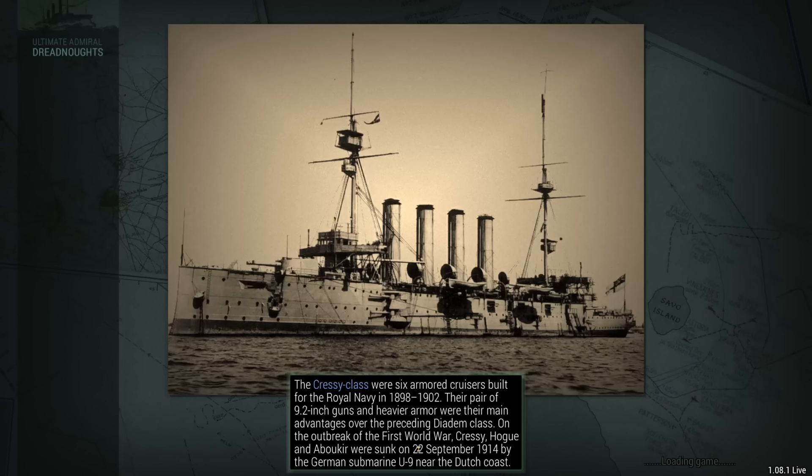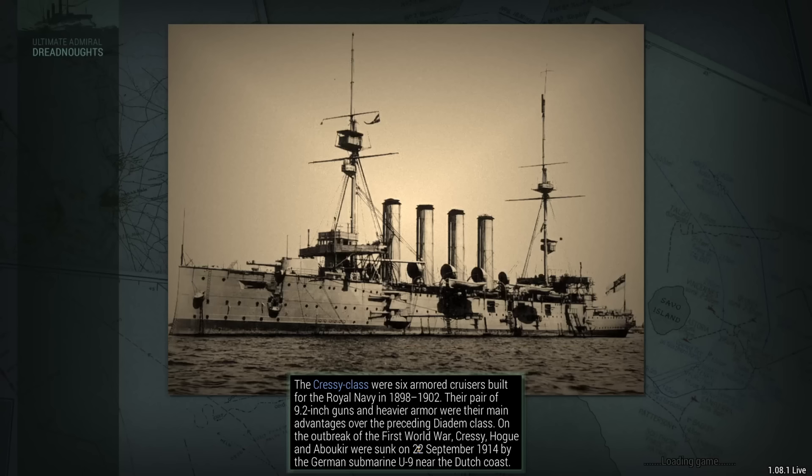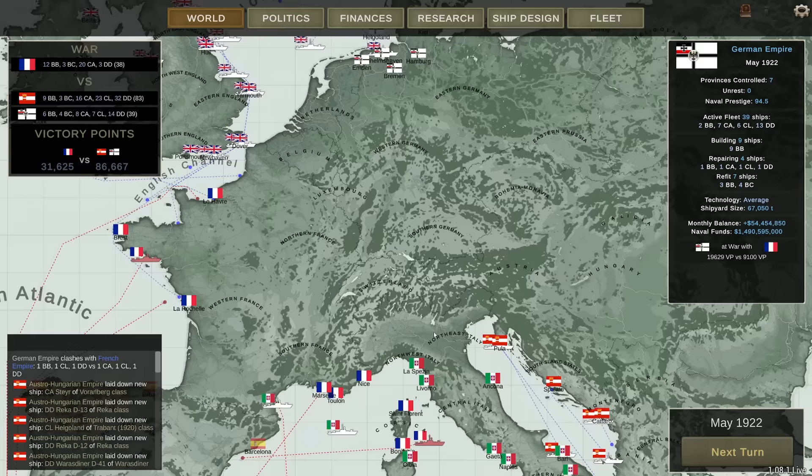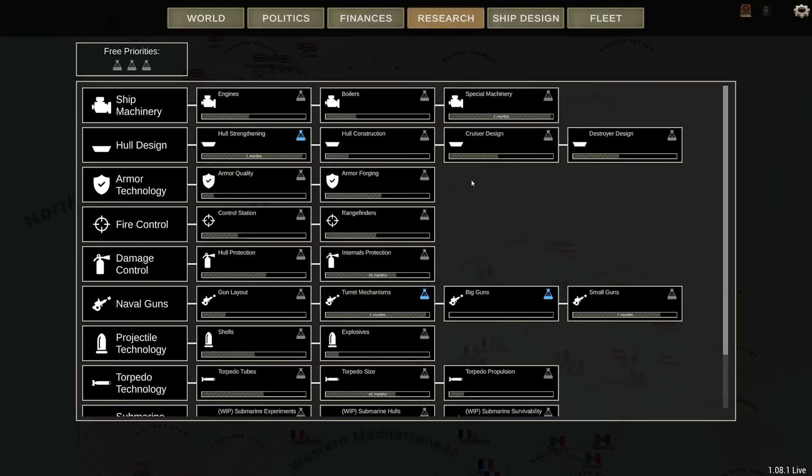I'm seriously considering either decommissioning the Vettin class in not too long a time frame, or overhauling it. The problem is it's not an easy class to overhaul because they're pretty much maxed out on capacity. I think we need to wait one month for the new battleship hull — let's go.